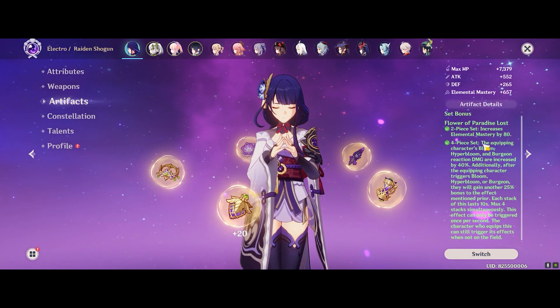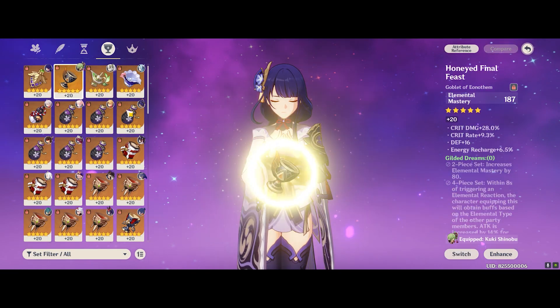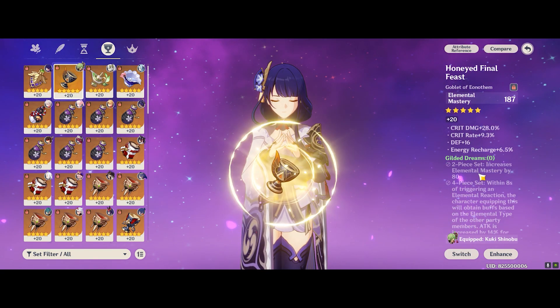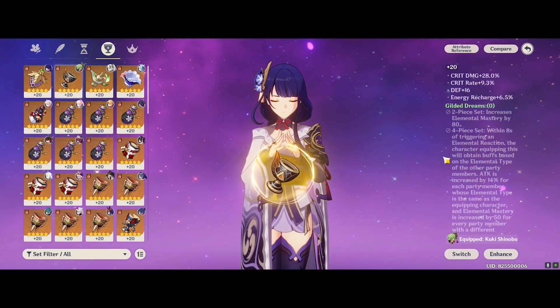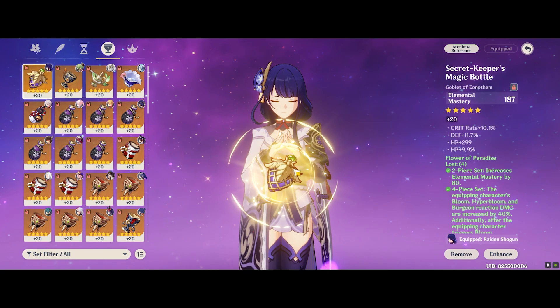In terms of Artifacts, I'm actually running the relatively new Flower of Paradise Lost set to give me that additional damage for Hyperbloom reactions. Of course you can easily go for 4-piece Gilded Dreams, but I do think one advantage that Paradise Lost has over Gilded Dreams is it doesn't have the requirement where you have to have a specific team comp, so you can be more flexible in terms of play.